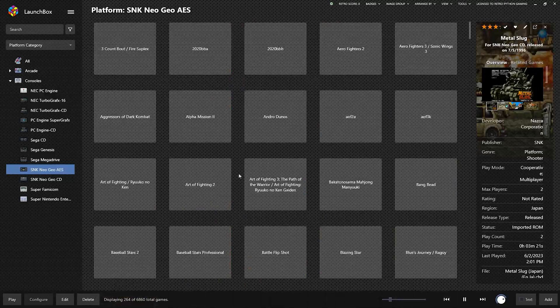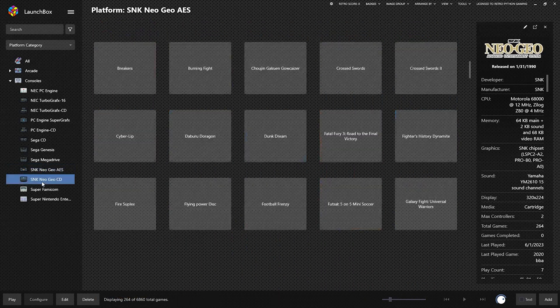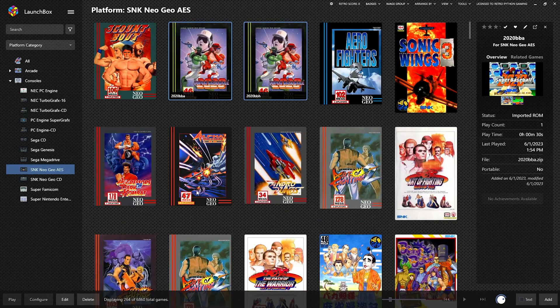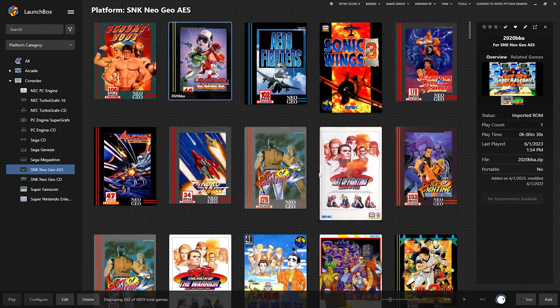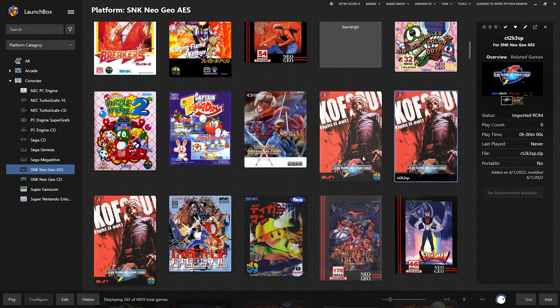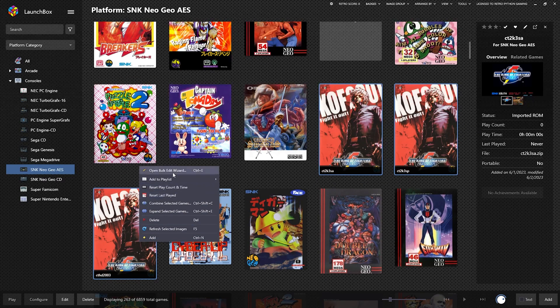Let's try the AES. We also have most of the same games, although this is 264 games — Neo Geo has only about 90 games. So you see we have two different baseballs. If you want to combine them, grab one, grab the other, hold down the shift key and go Combine Selected Games. Then you can play whichever version you want. Whenever you find multiple versions of a game, you can do this to all of them and pick which you want as the default.